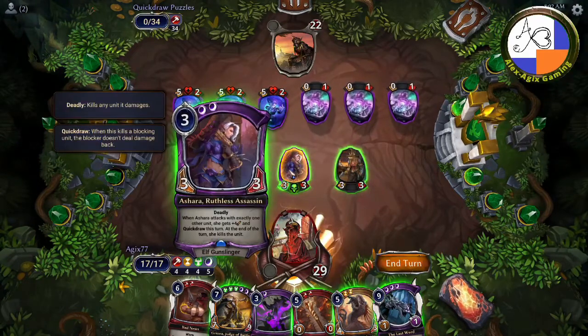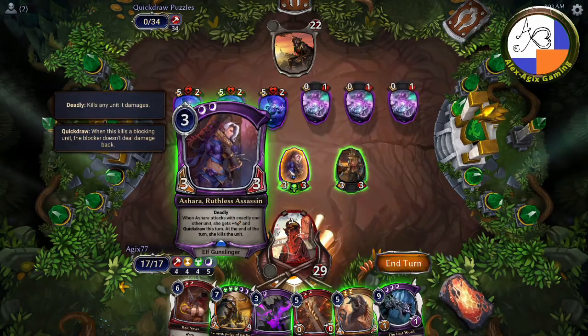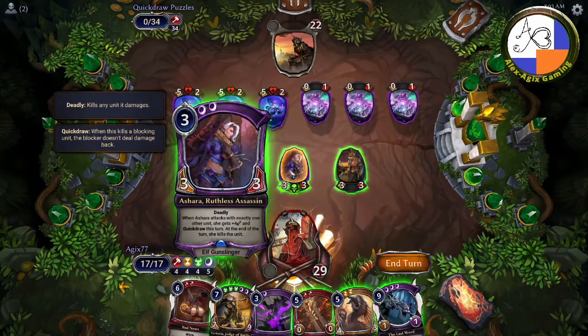There's a Shara, so when she attacks with exactly one other unit she gets +4 and Quick Draw this turn. At the end of the turn she kills the unit she attacked with.